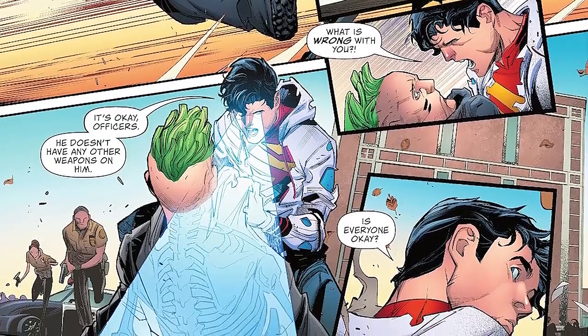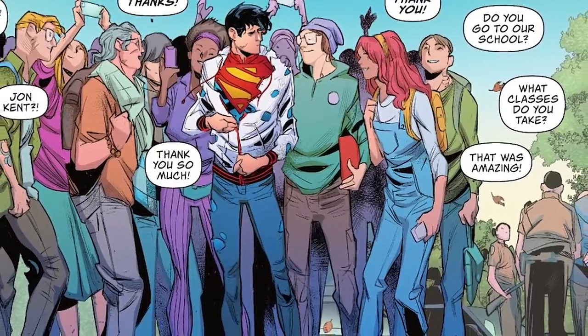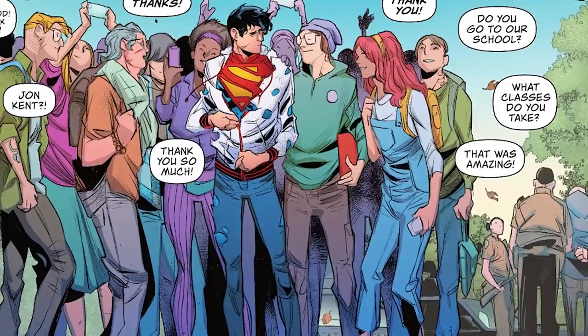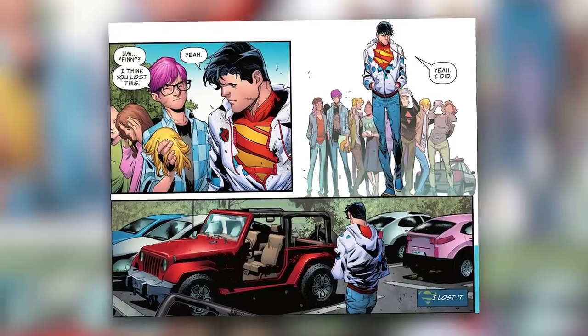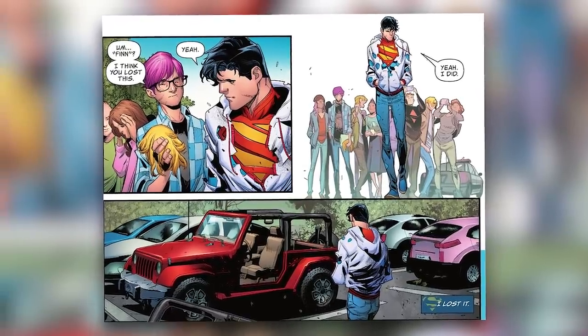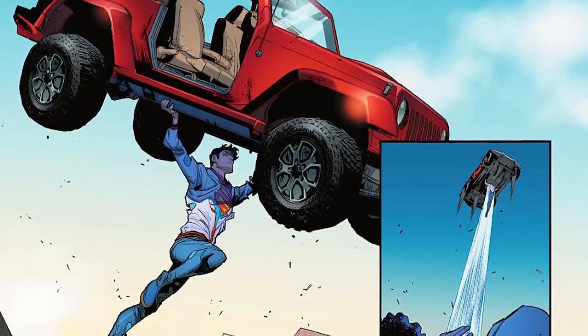After using his x-ray vision to make sure the guy doesn't have any more weapons on him, he hands him over to the police, at which point John asks if everyone is okay. And they just start surrounding him, saying, oh my god, it's John Kent, thank you. John then goes to leave, but is stopped by the guy with the pink hair from earlier, who says, Finn, I think you lost this, while giving him his blonde wig. John then picks up his jeep and flies off, as one does.